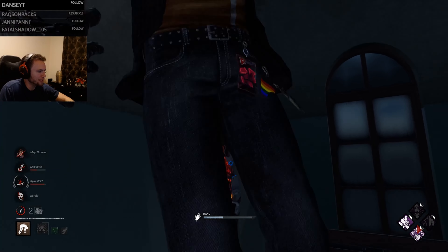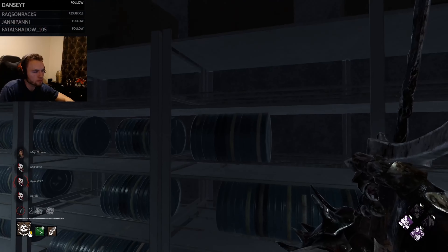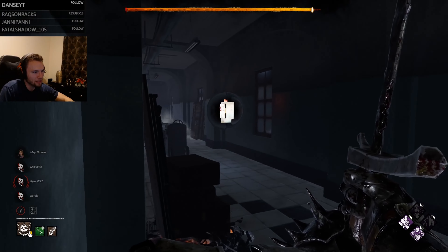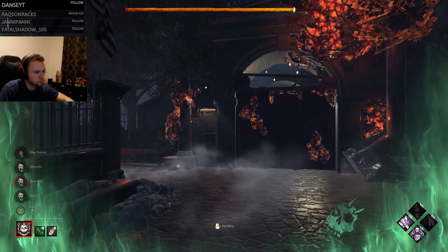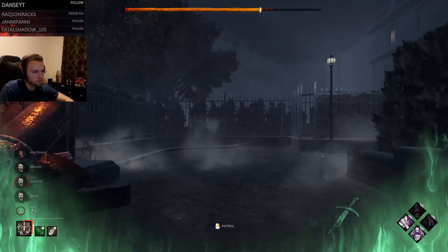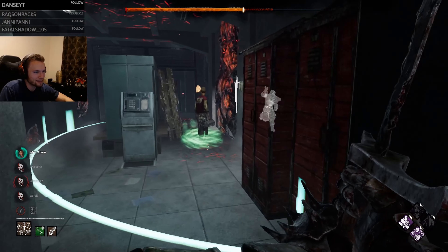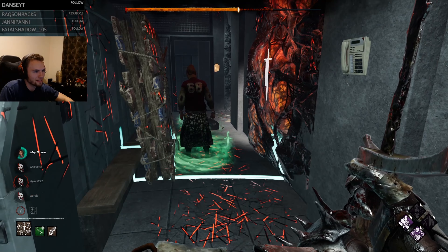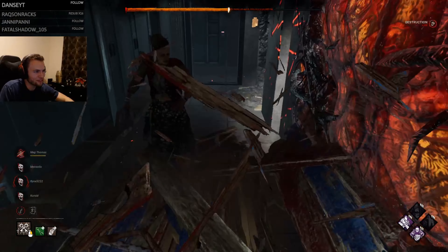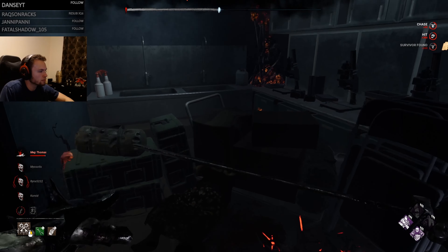The one where you stood still and fainted — oh, Insidious. We gotta find Hatch. I feel like I should go to the main entrance. And now we go for the other one. Nice. Hi. Now she can't use Dead Hard, if she does have it.